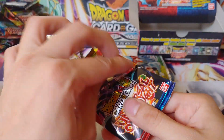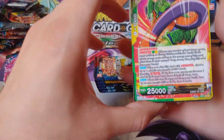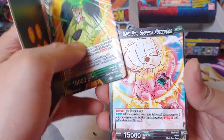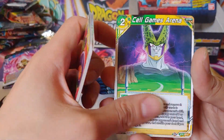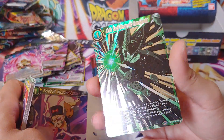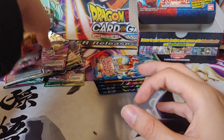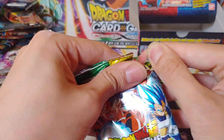Opening this one. Capricious Onslaught, Metacooler, Bobbidi — not Bibbidi — Cell Jr., Bibbidi, Android 17, Super Saiyan Vegeta, Tyranny's Cost, Whis, Majin Buu, and we have a Rare Android 20 in that pack. I'm just noticing we've gotten zero Iconic Attack Rares. I think you get like three per box, so we're about to hit a bunch of those right now.